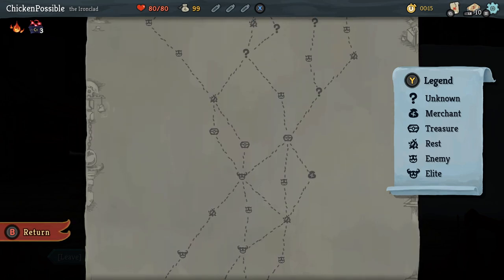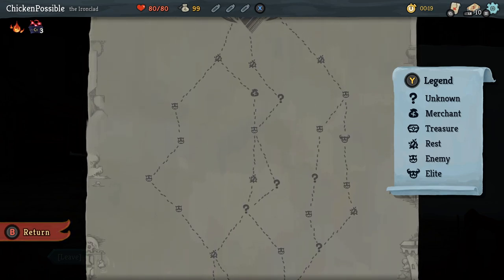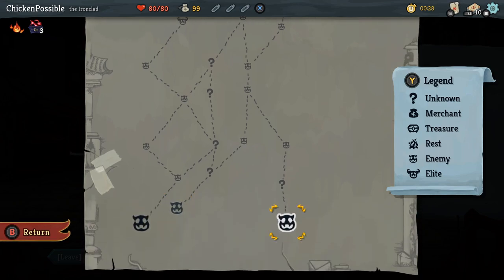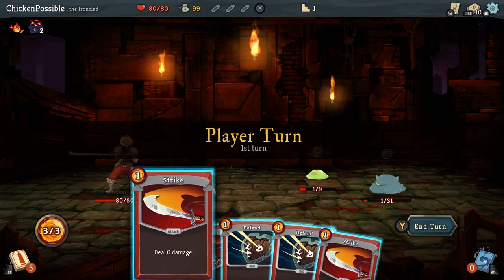I looked for a path that had a lot of just standard enemies on it. Look at the legend on the right side of the screen — the elite with the big horns, you probably want to avoid those. The standard enemies are the ones we want to battle against, as those are the easiest to defeat. I chose the right path, and yours will be slightly different than mine — it's kind of randomized which enemies and which paths are available on each game.